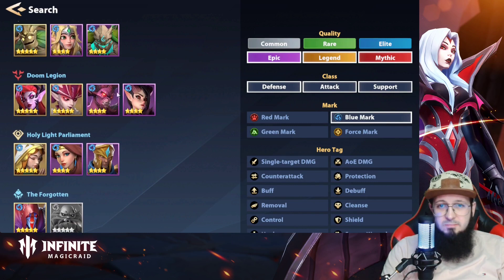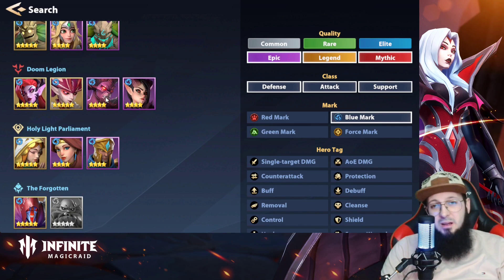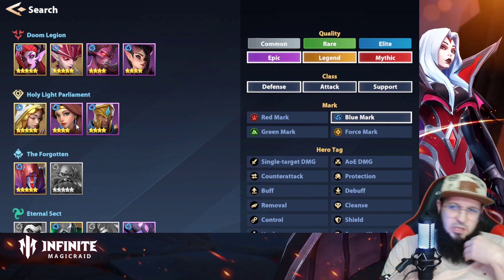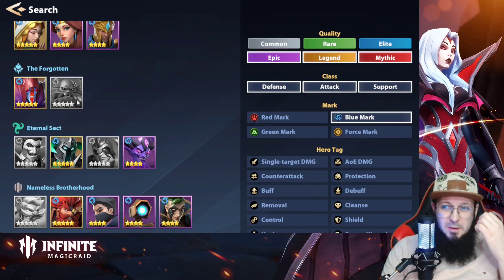Foresters — nobody useful. Doom Legion — as I said, Norma and Loyf; you definitely want Loyf in your team because of the HP burners you'll need here. From the Holy Light Parliament — Maya and Elza. Elza is also really usable, and Maya as a beginner hero you will definitely use her here.